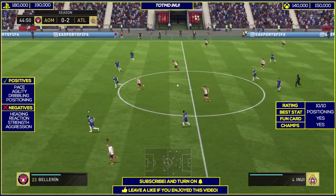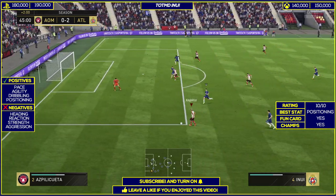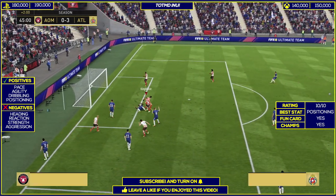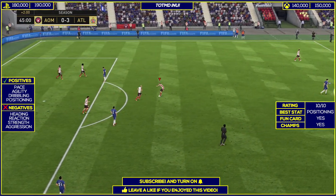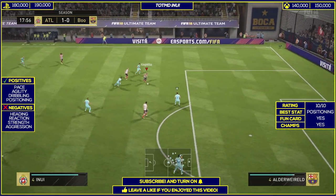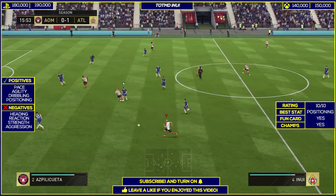The negatives I was able to see were his heading, his reactions, his strength, and his aggression. His strength is decent but not the best — he does get pushed to the side easily, but the pace he possesses means a lot of times he actually gets away, so it's hard for the defender to catch him. His heading ability — jumping is great, but the heading is really poor. His reactions are also quite low at 75 only, and aggression is also very low.